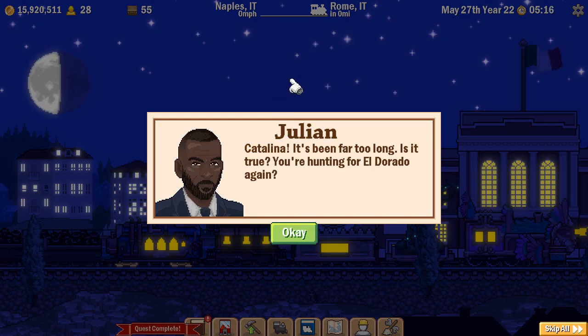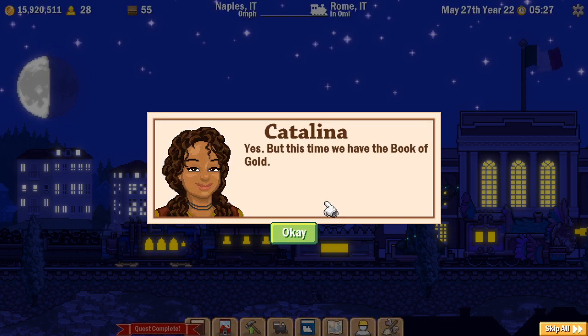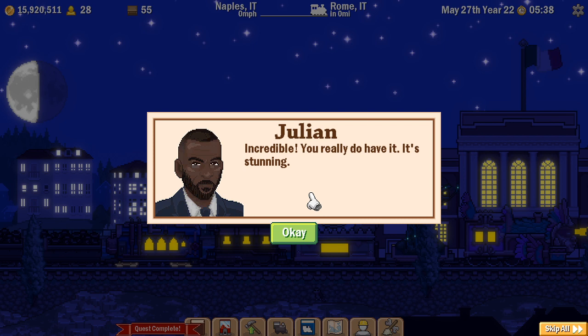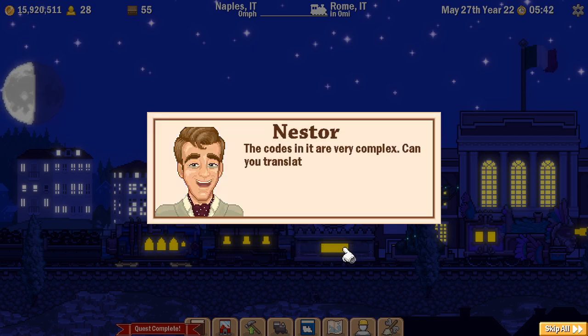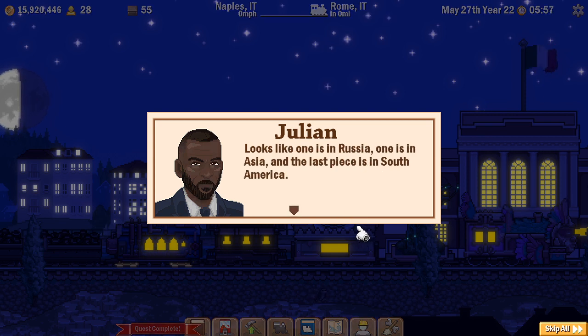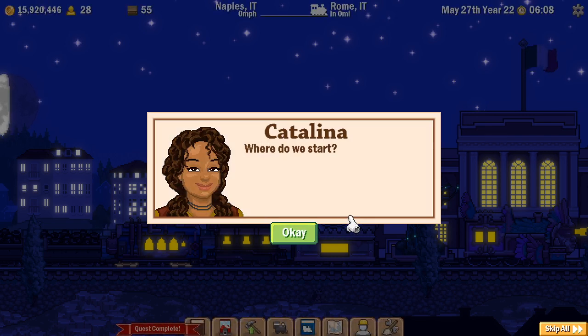Here we are at Rome. Here's a guy named Julian. Catalina says it's been far too long, and asks if it's true they're hunting for El Dorado again. Catalina confirms: yes, but this time they have the Book of Gold. Julian finds it impressive, having only heard legends about it. Julian reads: the mask of El Dorado was broken into three pieces and given to three kings of different empires - one is in Russia, one in Asia, and the last piece in South America. Whoever wears the mask will find the golden road to El Dorado. Every time I hear the words El Dorado, I kind of think of the John Wayne film.